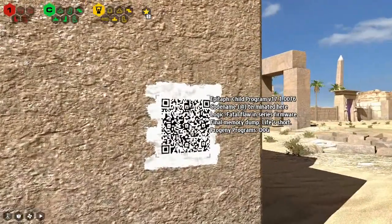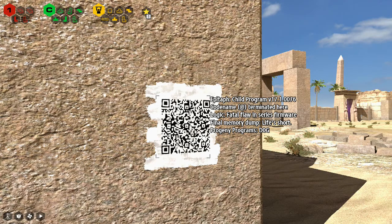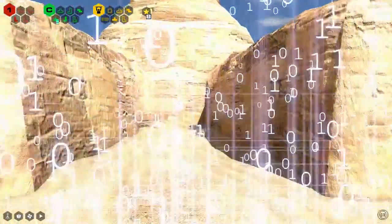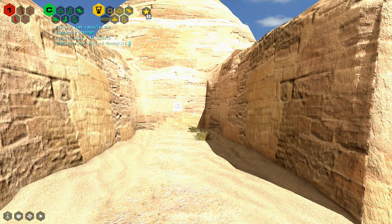Oh, another note. Child program version 17.1.0076, codename at - terminated here. Logic - fatal flaw in series firmware. Final memory dump. Life short. Progeny programs. Dog. DNA is information transmitted across time. The living and the dead are part of the same chain, bound together by chemistry. That's true of all species, but humanity has taken this bond further. Thanks to technology, we have access to the thoughts and ideas of people whose physical bodies are long gone - like you listening to me now, even though I'm definitely dead at this point. You have the capacity to remember - yes, because of our brains.